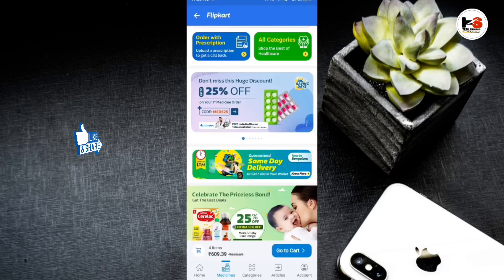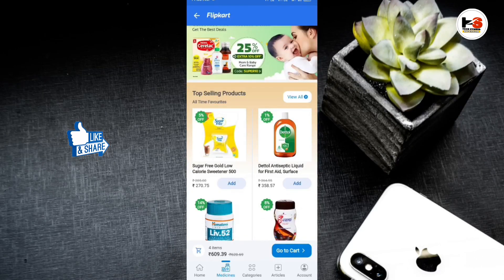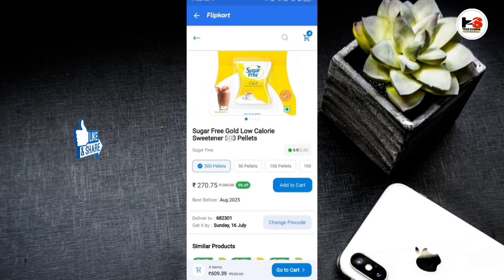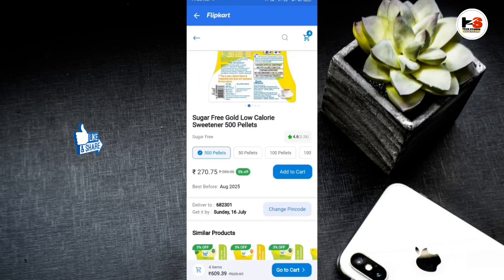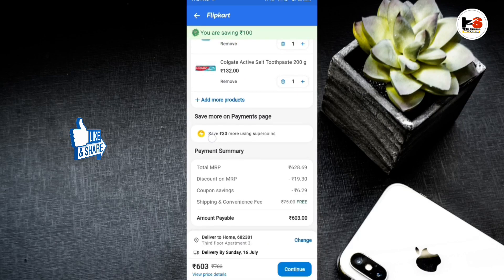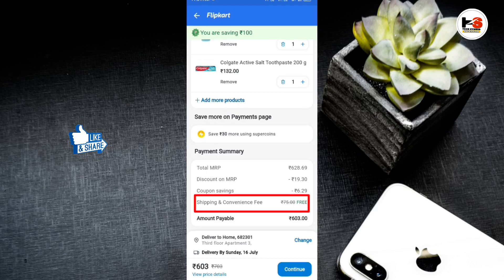If you want to use the shipping channel, delivery will be free. If you want to click on it, you may find it not available if you want to send the delivery. I will not be able to send the delivery. Now I will upload the card value. Then you can go to the shipping.